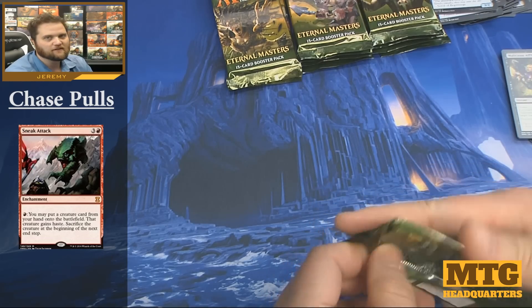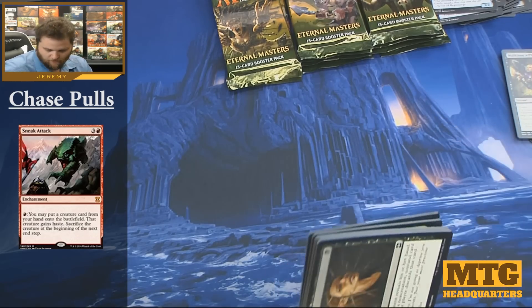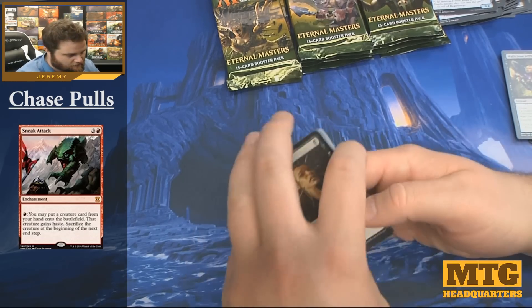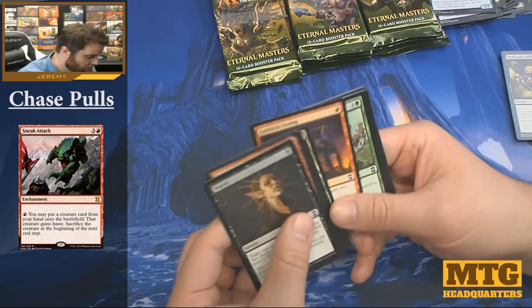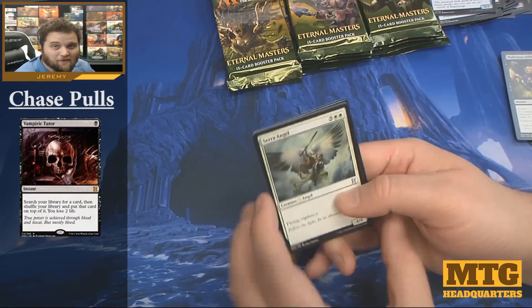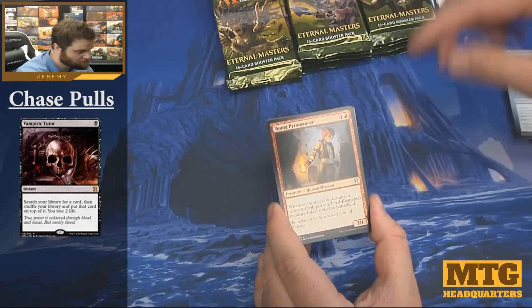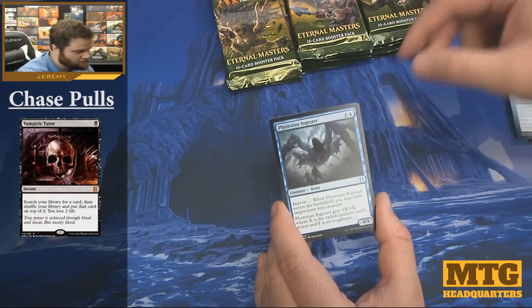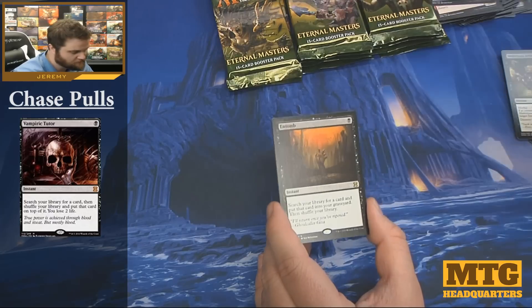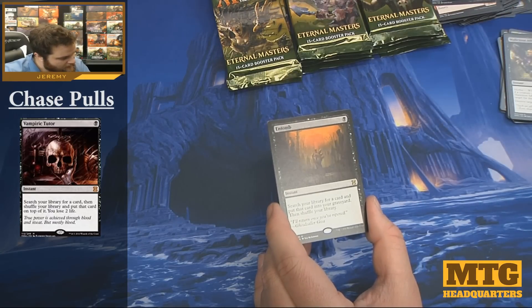We have Blightsoil Druid as our foil. We've only opened one mythic so maybe there's a Jace hanging out. Maybe we'll open another foil Jace, just for old times. Sarah Angel, Young Pyromancer, Phyrexian Ingester, and an Entomb — solid card. One black mana, search your library for a card and put that card in your graveyard, then shuffle your library. A foil Carrion Feeder.